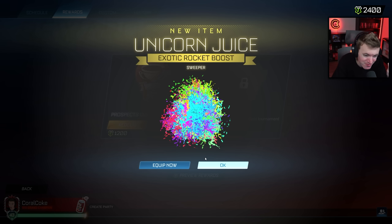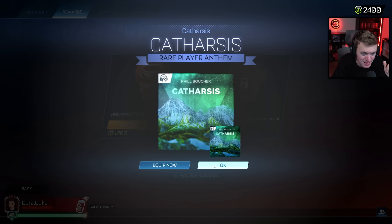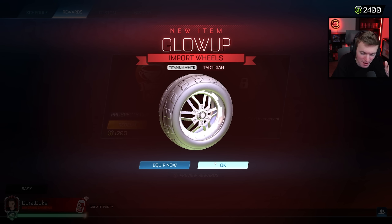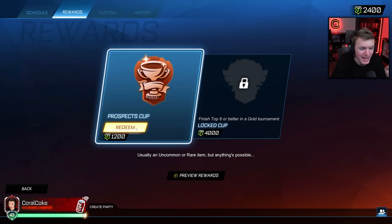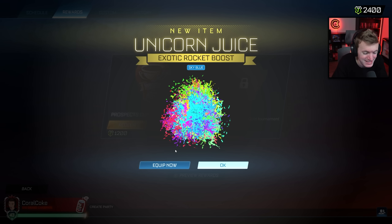Titanium White Black Market — give it to me, we want it, we need it. Lime Manipulator Radiant — hold on, let's see that. I'm just not a fan of the painted stuff.